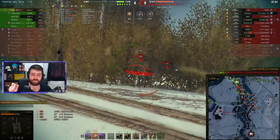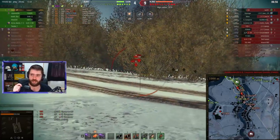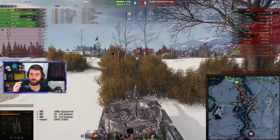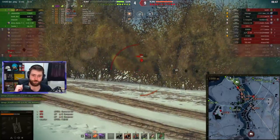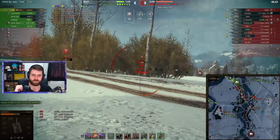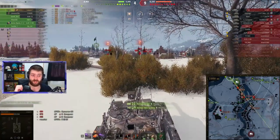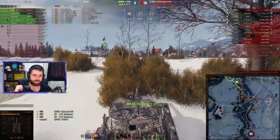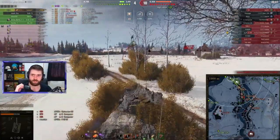The Super Conqueror shuts down the FV towards the northeast after getting spotted by the Centurion Action X. The Maus is getting hit by Dak. The Leopard doesn't have the best DPM — it's kind of mediocre, kind of average — but the accuracy and the damage are just amazing. Nice damage done to the Maus. Dak needs to go into the bush to spot the Maus and the Jagdpanzer E100.